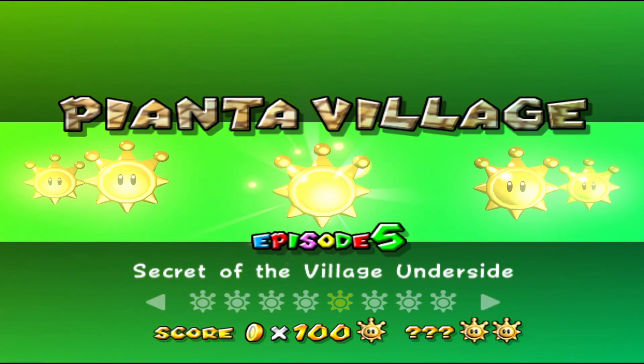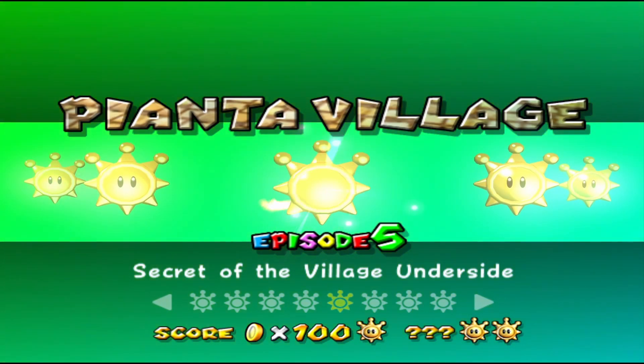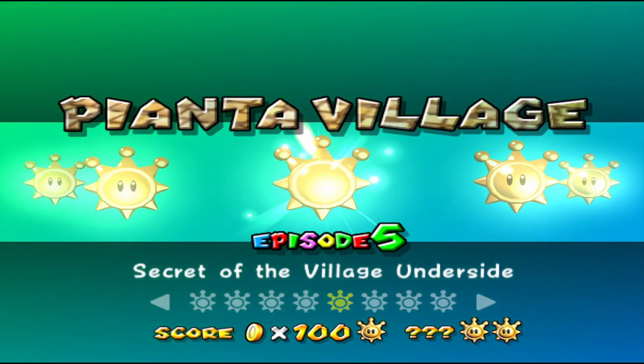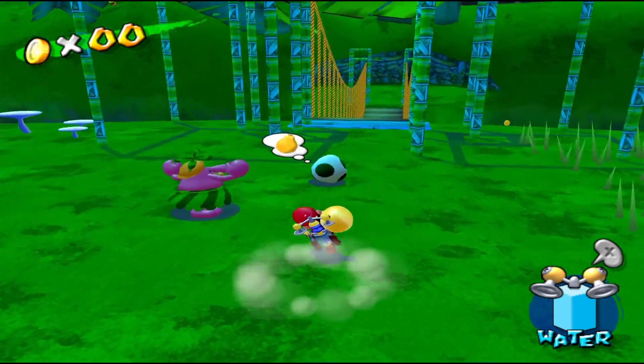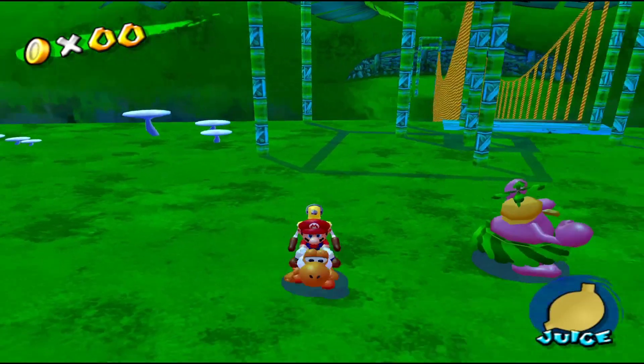We're going to head to Episode 5 now, the Secret of the Village Underside, because we're going to need Yoshi for three blue coins. I've gotten a fruit for Yoshi — there we go.